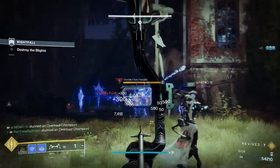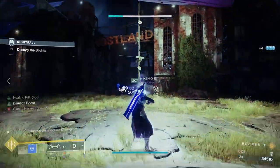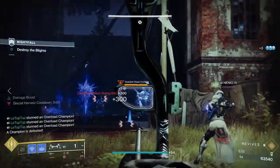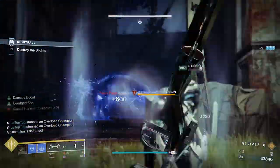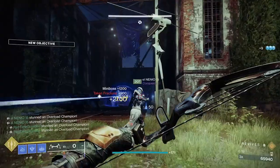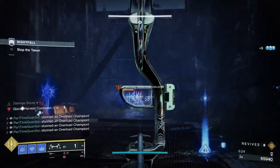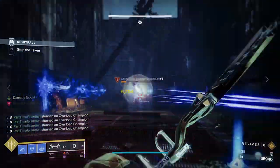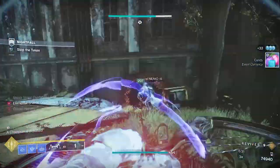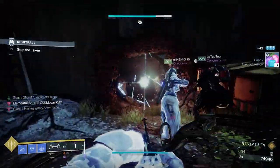In Season 15, there's a combo that completely obliterates overloads and also allows you to deal with all the champions in whatever activity you're doing. You also get infinite shards for stasis out of this combo, and if you're running a Warlock, you can get infinite Bleak Watcher turrets, just utilizing this combo that I'm going to go over in this video. This video isn't a full-fledged build, but it is a good overview of how you can easily handle champions in Season 15 and make Master Lost Sectors and Master and Grandmaster Nightfalls super, super easy.